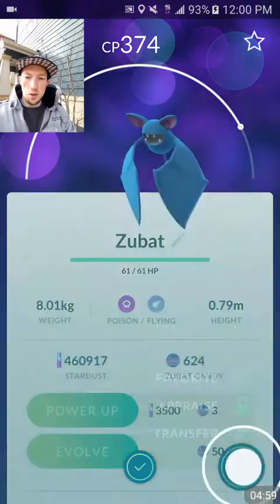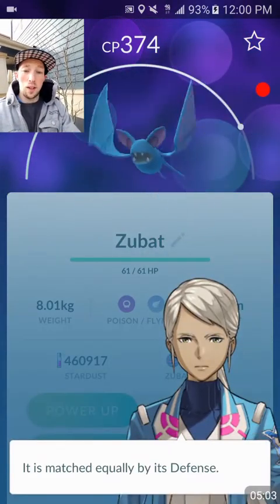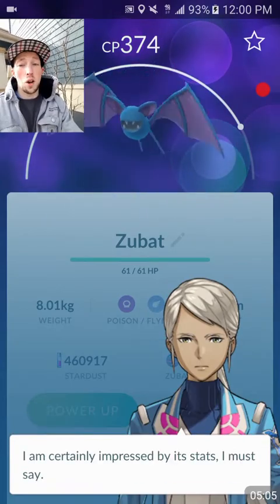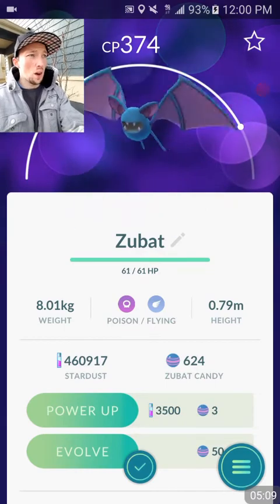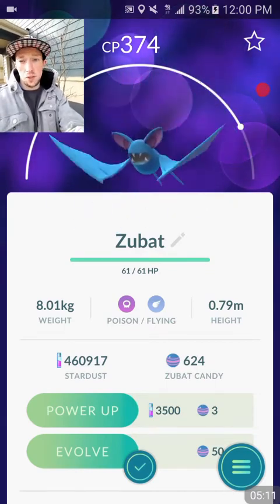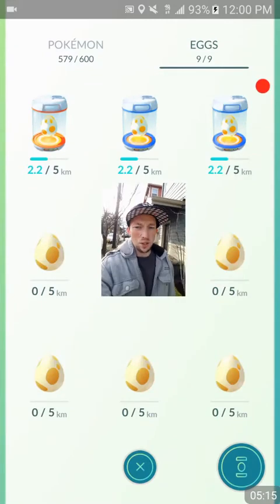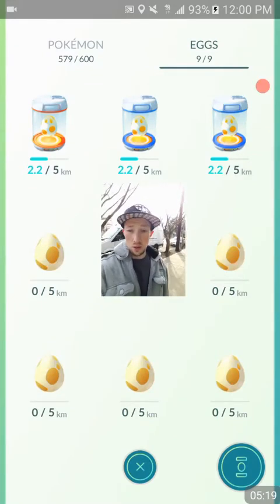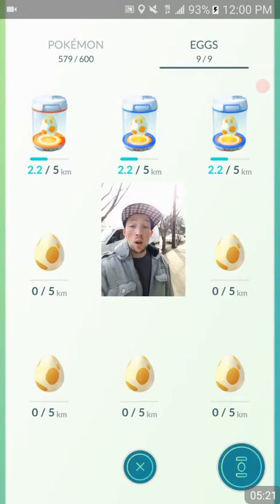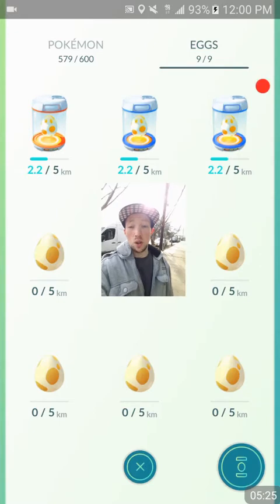We caught this Zubat here. He's actually Wonder HP Defense, so he's above 90% IV. Definitely awesome for a Crobat whenever second generation comes out. So we actually filled up with 5KM eggs instead of getting 2s or 10s, but at least we're going to be hatching three 5KM eggs. We're about halfway for those, so stick around for that.